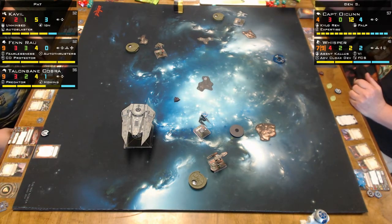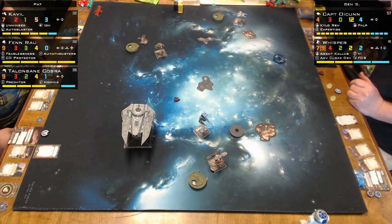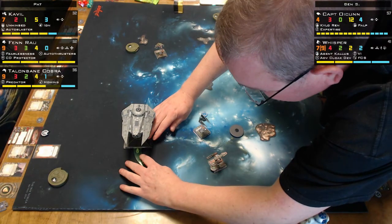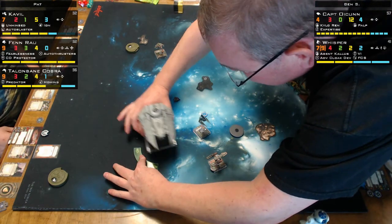What I found out is the one hard turn with Whisper, with a barrel roll, gives you crazy maneuverability and doesn't put you out there in the open. You can do crazy stuff with that.